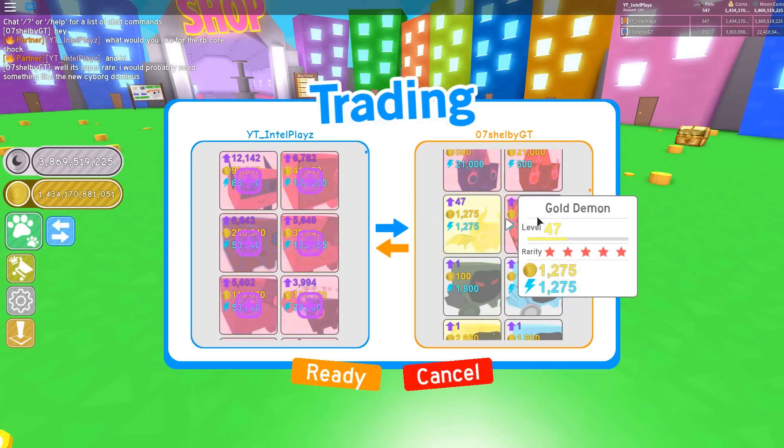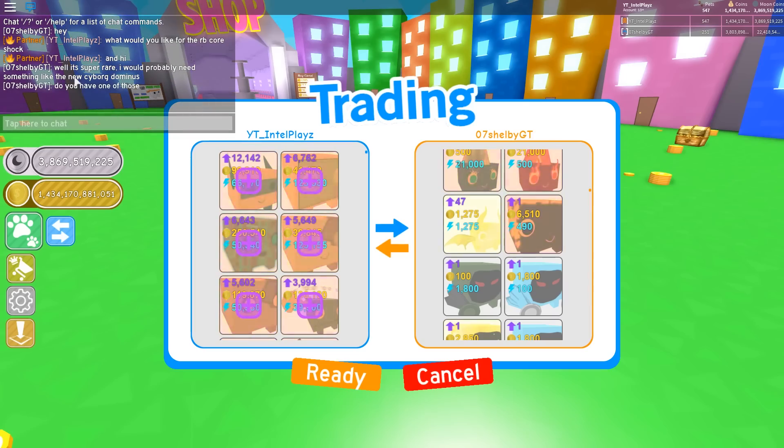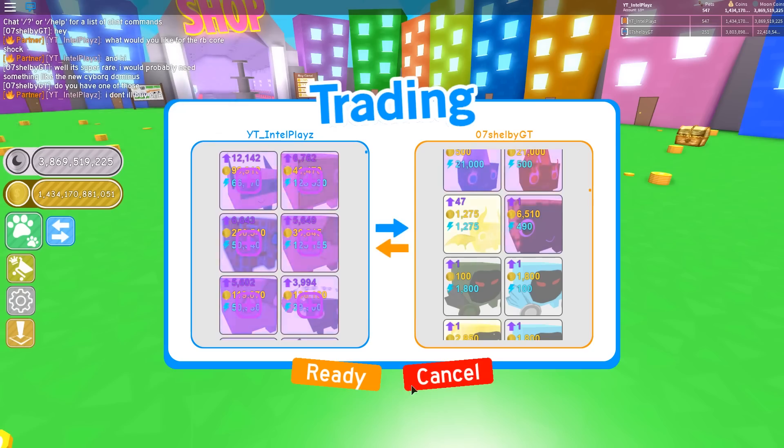Oh, what is that? Oh, rainbow lava turtle. Well, it's super rare. I would probably need the new Cyborg Dominus. I don't have one of those. I think they're selling it in the premium shop. I'll buy one, guys. I hope it's not too expensive — I know they're selling it in the premium shop, so let me cancel this.